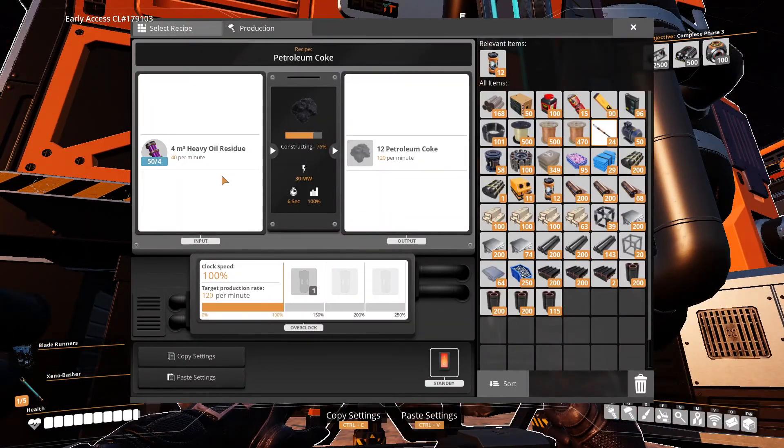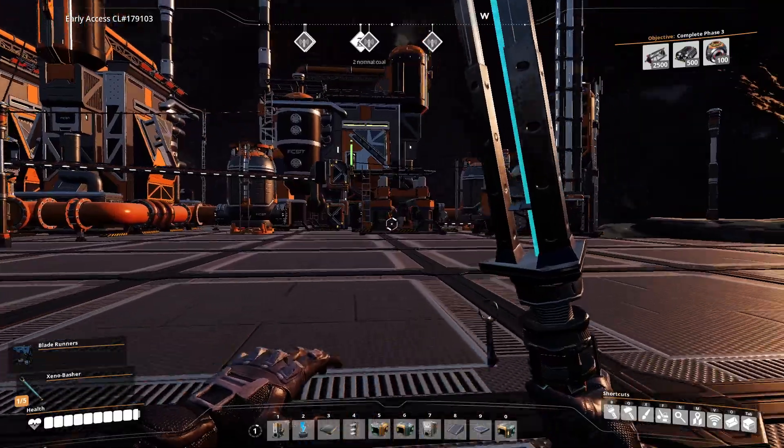This is running perfectly at the current weak node using two refineries at 40 per minute. If this were plastic it would be 20 per minute, which means you can run it at half the speed. So if you're doing the same thing for a plastic line, you can use clock speed and cut it by 50% — that will deal with all the heavy oil residue and save you a lot of power, using 10 power instead of 30.